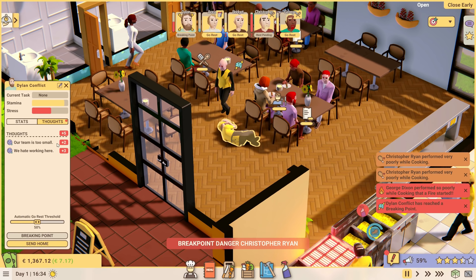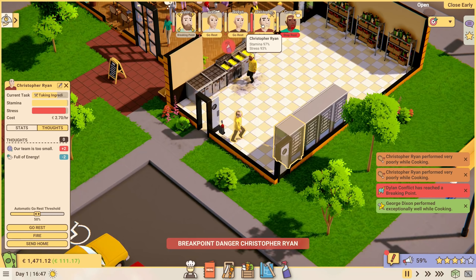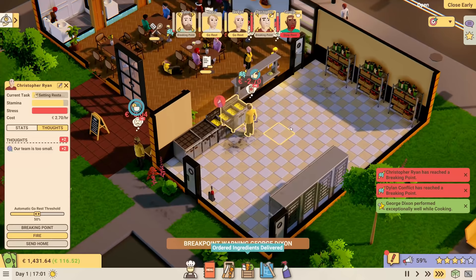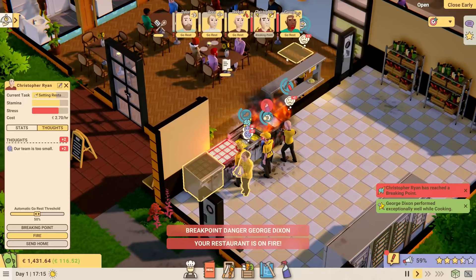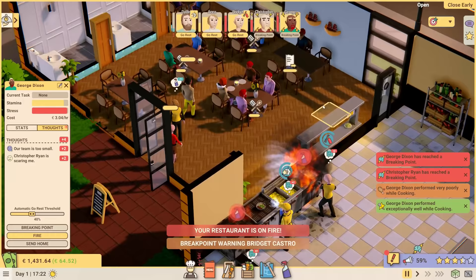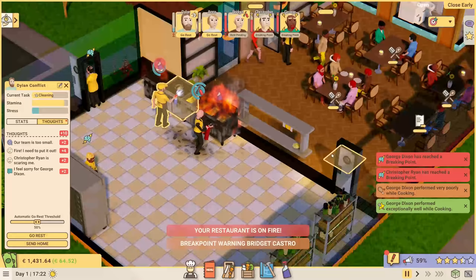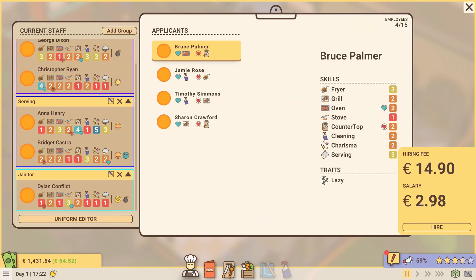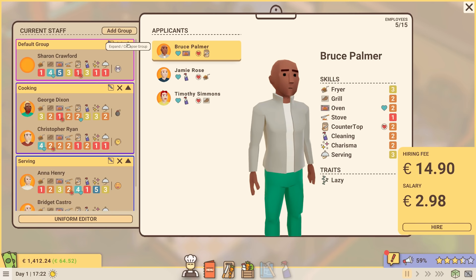George is having problems too — George, go and rest. Why is everyone breaking? I feel like we've got too many tables for the number of staff we have. Bridget, you need to go rest as well. Let's go to staff — Sharon is available, she's gothic, but we'll hire her. Congratulations, you're going to the cooking team. I'm going to close the restaurant. George has quit. I may have quit as well. So, not a good first day.